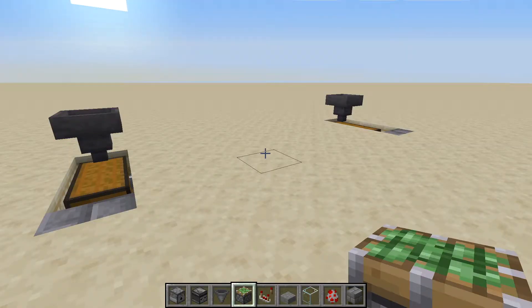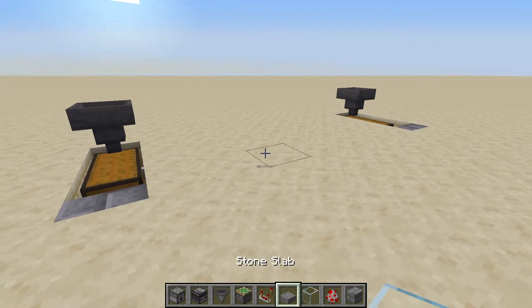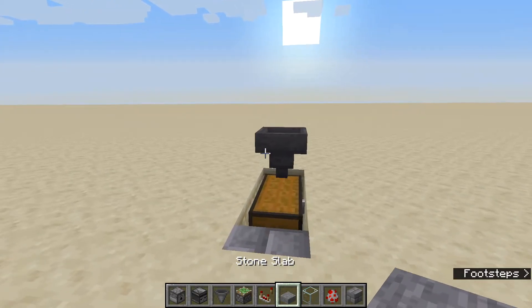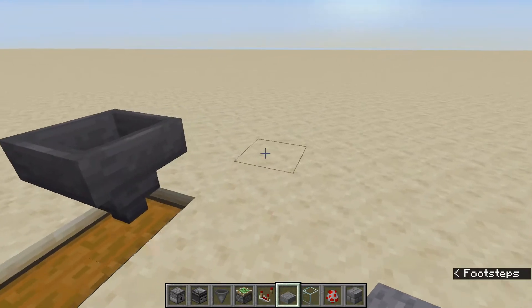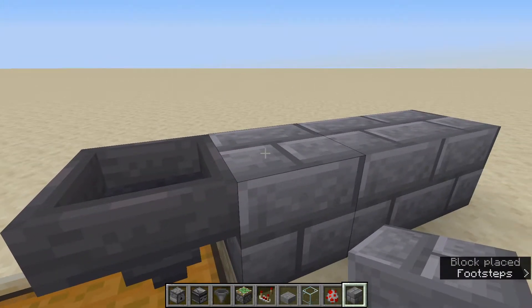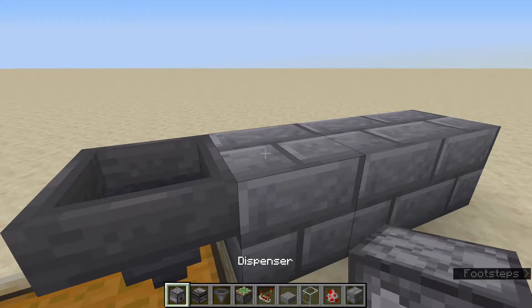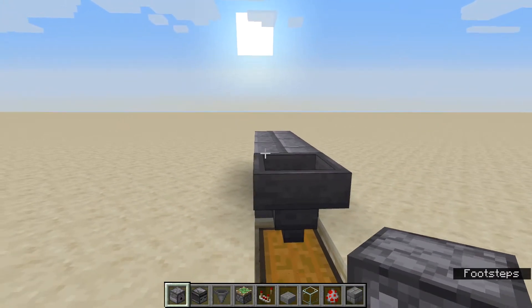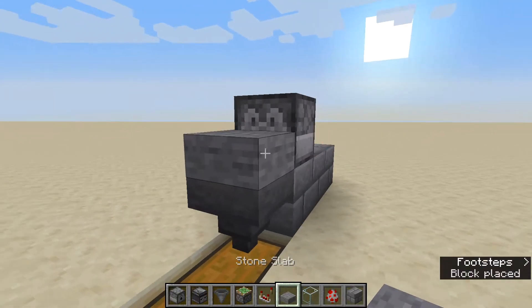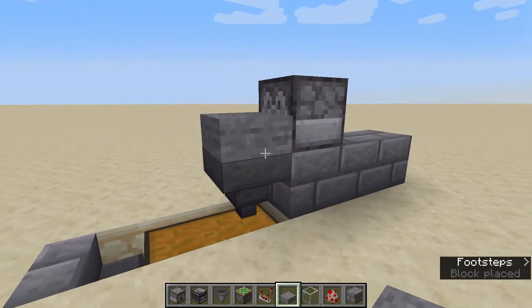Both of these chicken farms start off with a chest and a hopper. We're going to use dispensers to shoot eggs onto a slab so baby chickens are made — one in eight eggs hatches — and then they grow up into adult chickens where they'll be killed. This first farm uses a sticky piston with two observers that look at each other and create a really fast redstone clock, which causes the eggs to be shot out.